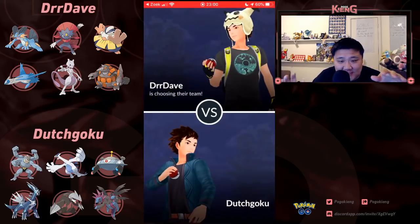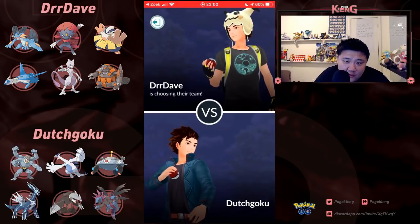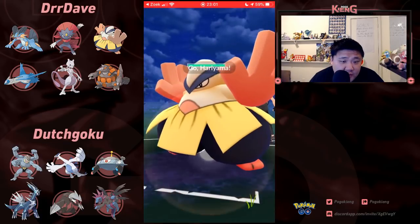Really liking this Dialga-Lugia combination. I mean, Lugia also runs this double weakness to Hariyama situation, but having Lugia with the ability to farm down — farm the Hariyama — is really valuable.